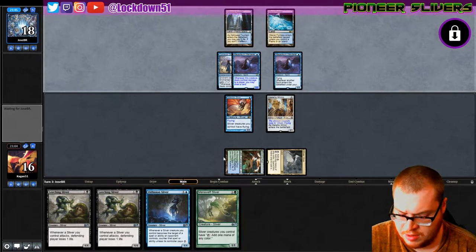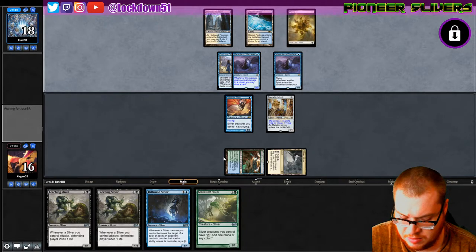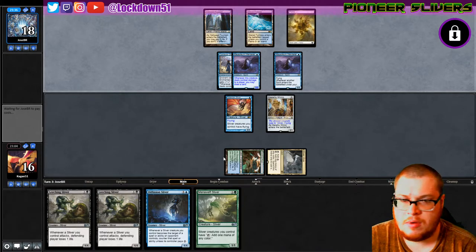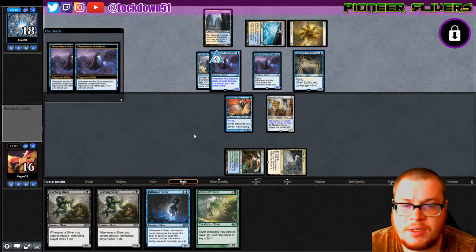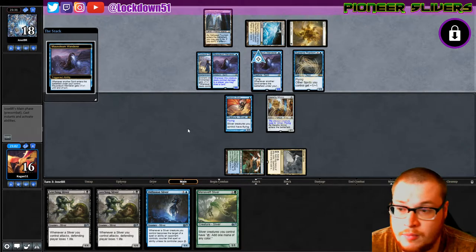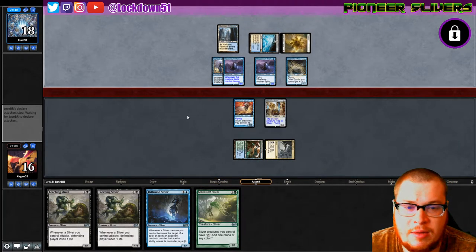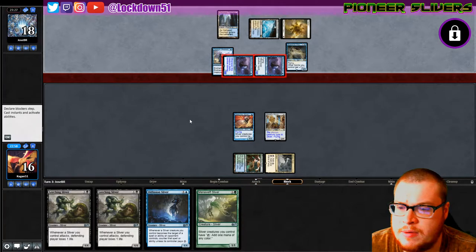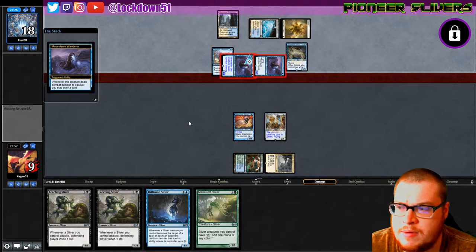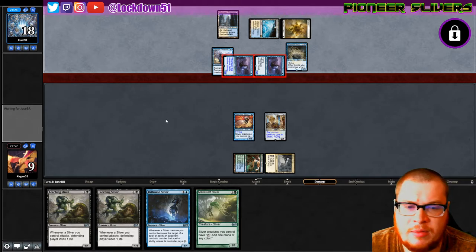Chances are they'll have a spirit and we won't be able to chump block. That's a bad one - that's a really bad one. Power of Spirits right here, that's ugly. I think we'll go Mana Weave into a Leeching, and we're gonna have to chump block a little bit.